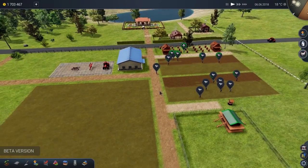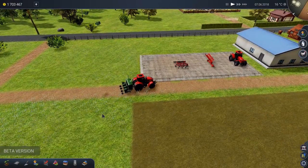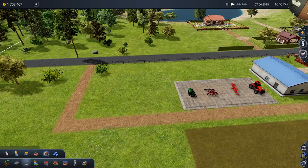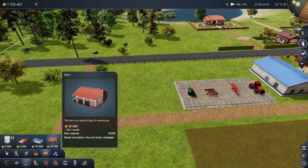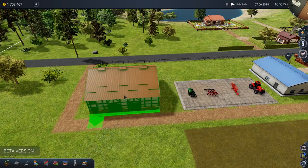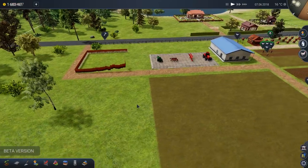We'll let them get a head start. The rest of our equipment is arriving. While that stuff's arriving and getting in place, we'll go ahead and buy ourselves something new. We need an area to store all of our future goodies, such as our hay, straw, haylage, plants and seeds. So we'd better put this down so we can store everything in here. We'll put our barn right there on the corner. That should be constructed shortly.